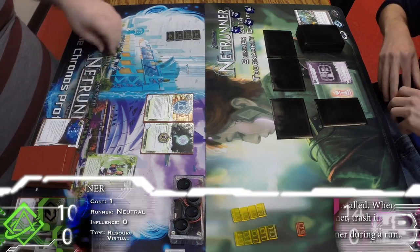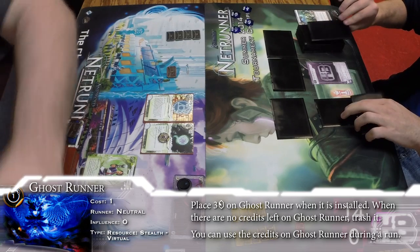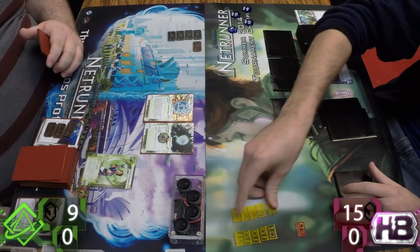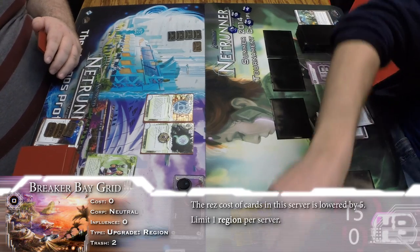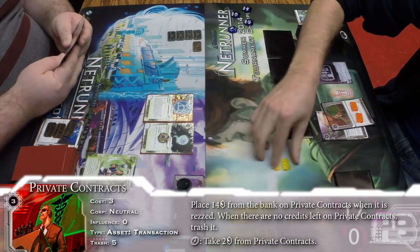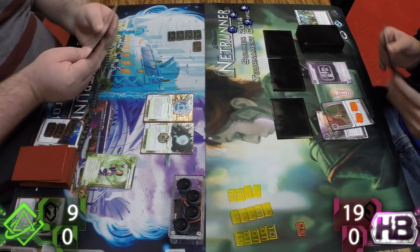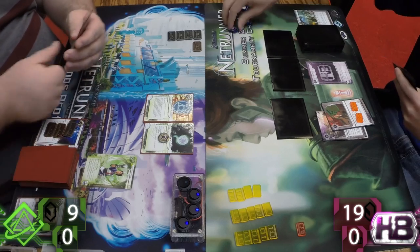How are you feeling about HB making it this far? I ran into Sasha in the tournament — I was surprised to see HB at all. I hadn't heard much conversation about it, and I guess it's the Breaker Bay Grid that's made it viable. You res the grid for nothing and then immediately res Private Contracts for free, which makes the math way better. You can see how impressive this is especially on Eve Campaign — it comes online for free and then ticks off 16 credits over the course of a game. There's no way to compete with that economically.